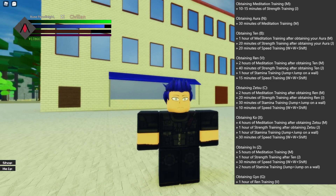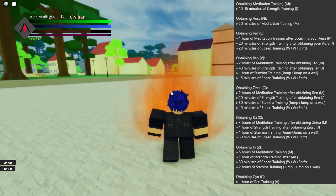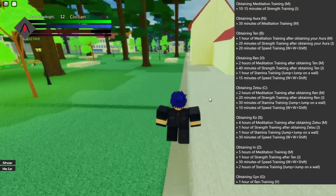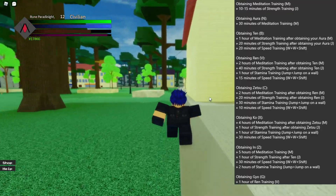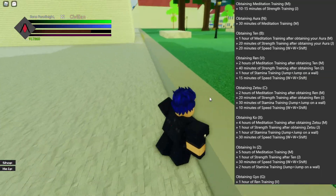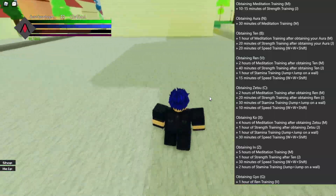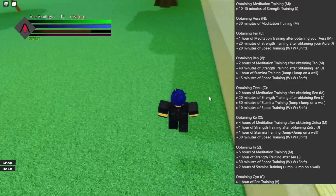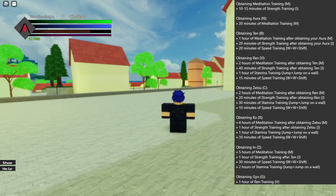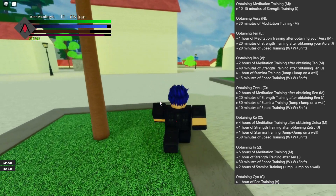The last ability you can obtain is Gyo. To obtain Gyo you need to have Ren active for one hour in total. This can be hard or easy depending on how you do it - you can use a macro while training other stats like speed, stamina, or meditation, or do it manually. I suggest using a macro and I'll provide a macro download in the description. After you get Gyo it shows an effect around your eyes, though it's currently broken.